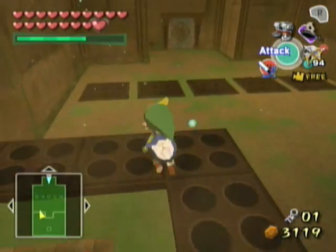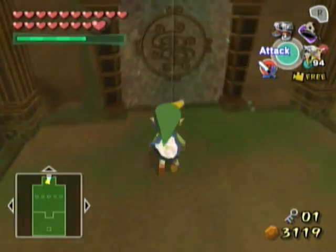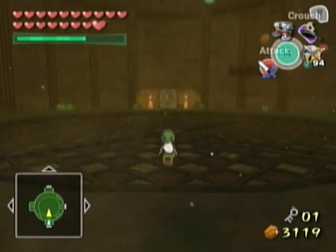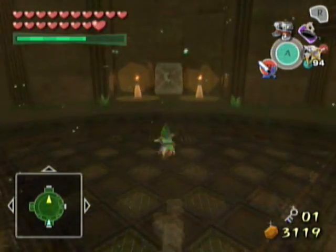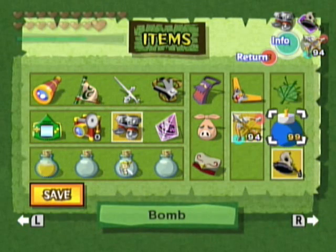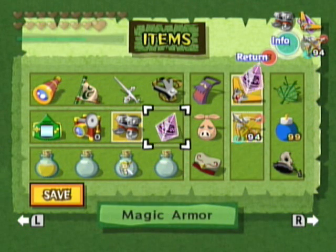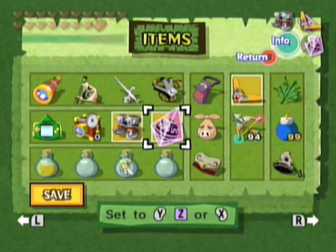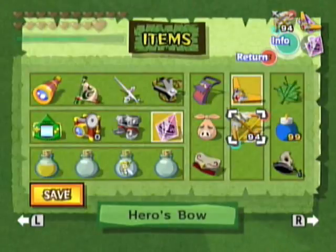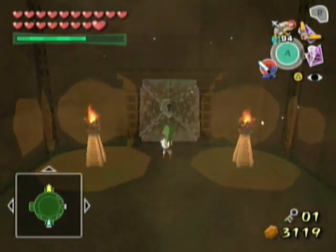Alright, now we got the treasure chart — I can open that door from earlier. Not yet though, this might be a mini boss. I can't get up any farther. What's the best equipment for me to have? I could show this off. Wait, I need to equip that. That should be good.